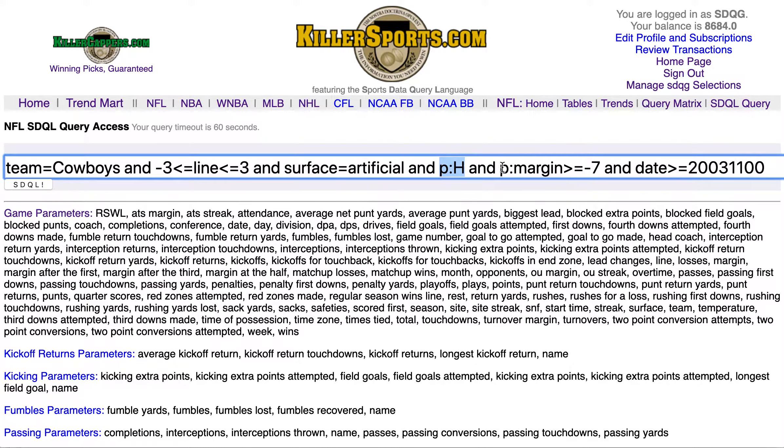They are off a home game — previous home — with a previous margin greater than or equal to minus seven. Let's think about what this means: previous margin greater than or equal to minus seven, so they could have had a margin of minus five. Minus five is certainly greater than minus seven. Minus ten is not greater than minus seven, so this is the Dallas Cowboys off a game that they did not lose by more than a touchdown.